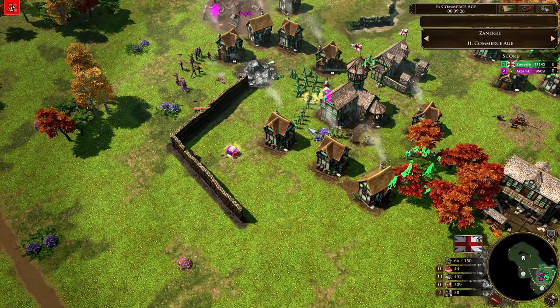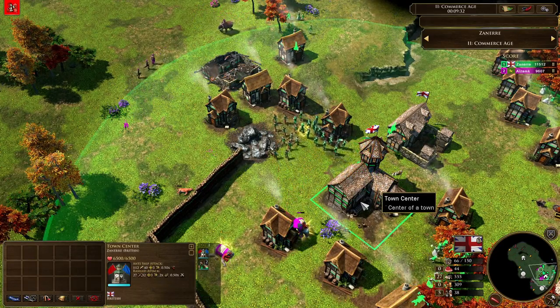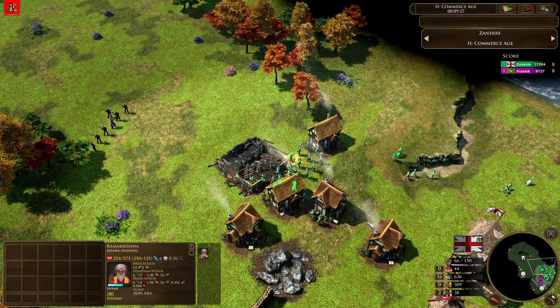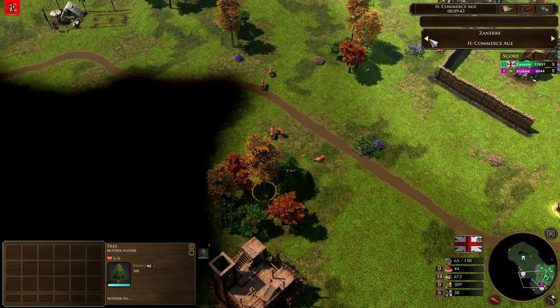There are six longbows coming in as well — pretty good, decent mass for Zanir at this point. I think he could probably push out. Got one of the Indian explorers here; needs to be careful of them — they've got that annoying stomp ability. Both of the Indian explorers now coming up. He's going to be pushing out of his base. He has scouted the hunt towards the north — spots it as well, but he knows Azamk is on it.